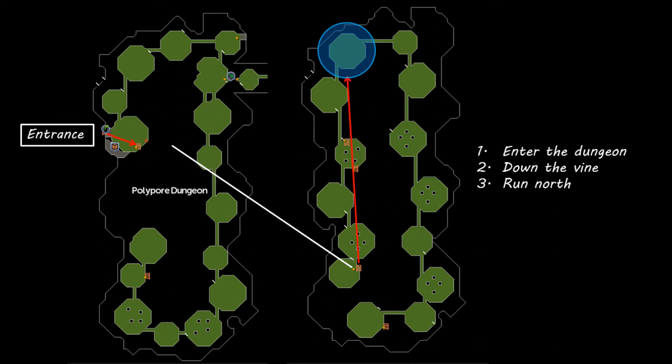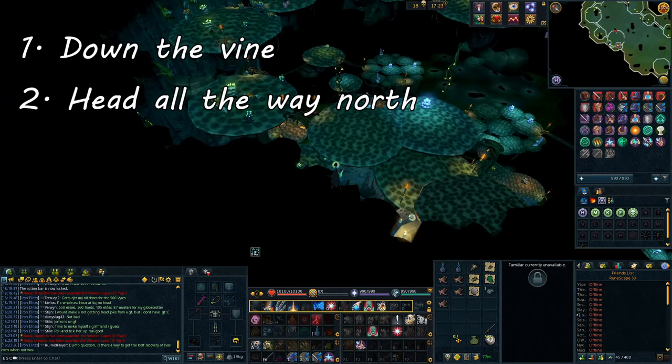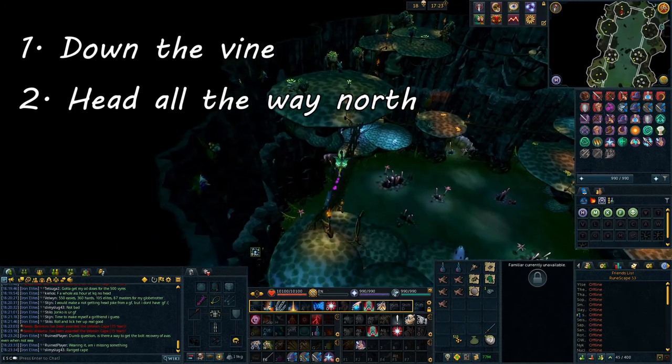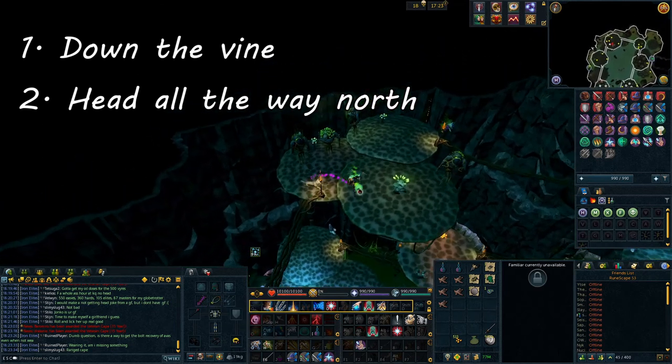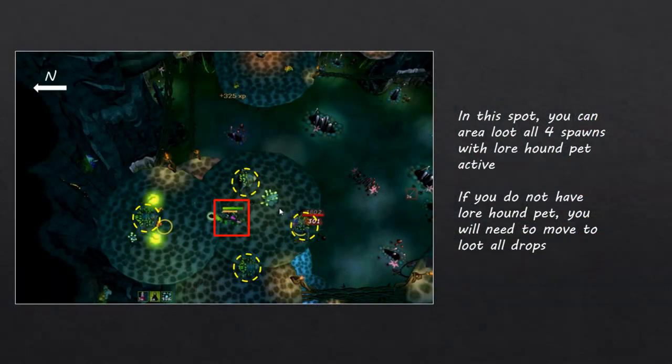Once inside the dungeon, head down the vines to the next floor down, then head north until you reach the spot circled on the map. There are multiple platforms in the Polypore Dungeon with Fungal Magi on them. This spot is the best because it has 4 Fungal Magi spawns while other platforms only have 3, and it is very far from Infested Axe spawns which get in the way. You'll want to stand in the spot between all 4 spawns. With the Lord Hound Pet summoned, you can area loot all drops without moving.